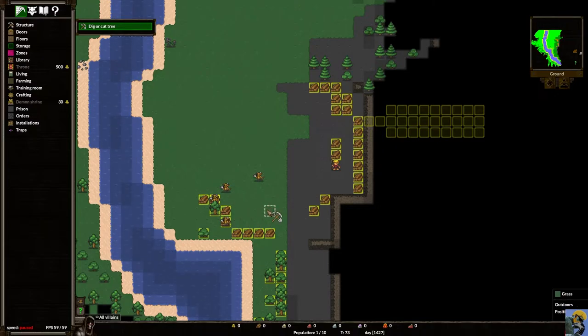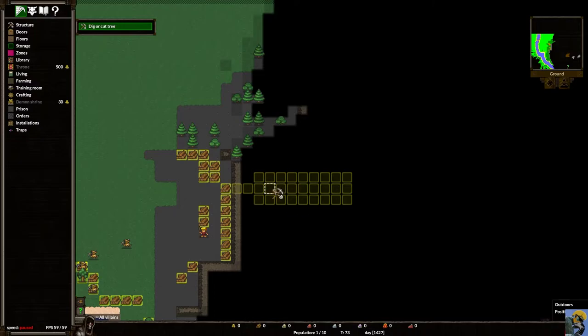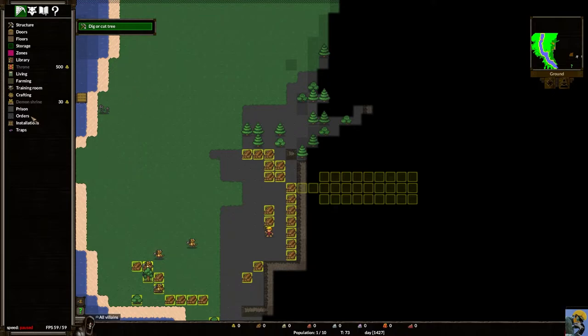The imps are prioritizing chopping trees. If you ever want them to switch to a different task — say, the digging project — you can open the orders panel and use 'prioritize task.' You can hold shift-drag to deselect jobs, or hold Control to turn off large sections, or you can click orders — the third from the bottom — which opens a window with options including 'prioritize task.' Click a tile to turn it from yellow to green, making it higher priority than regular tasks.